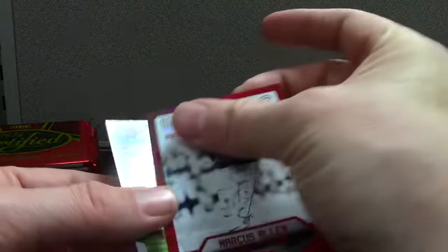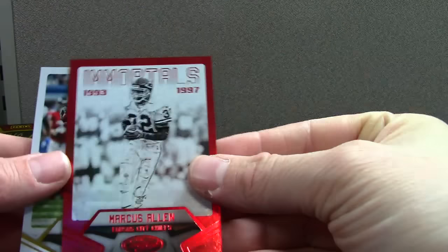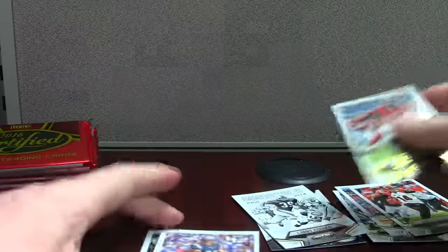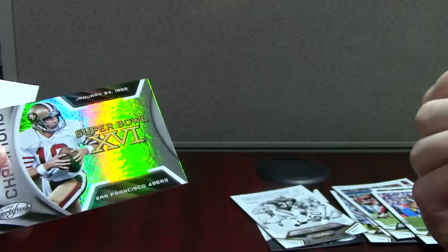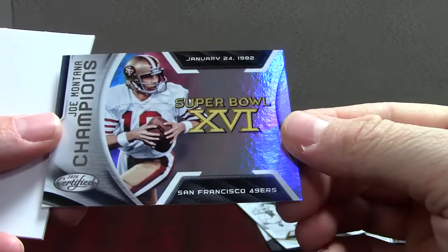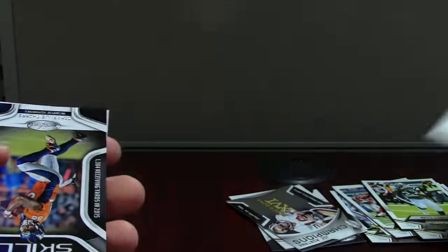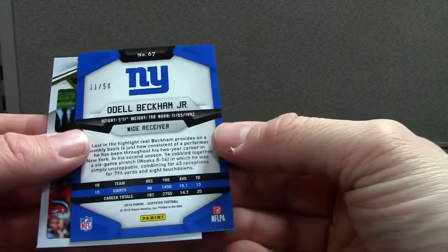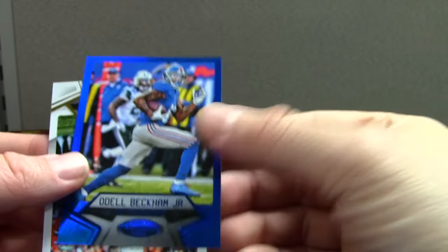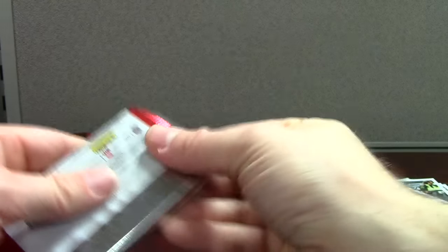Marcus Allen, that's Immortals red, $2.99. Base Julio. I just have to get used to these cards. Here's a cool one - Montana, Joe Montana Super Bowl 16. Skills Marius Thomas. There's a blue Beckham /250 - cool. Beckham /250, I think that's the patch auto so we'll save that.